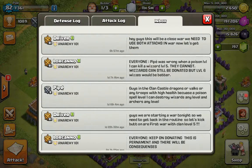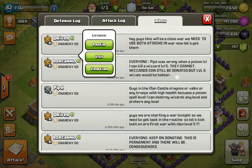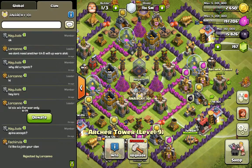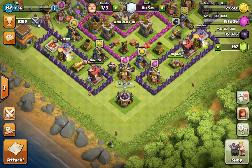People were wrong — poison level one can kill wizards level five, but they cannot kill level six wizards. Wizards can still be donated, but level six wizards would be better. He's gonna show a replay of his war attacks.